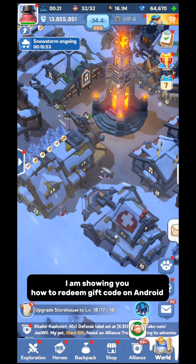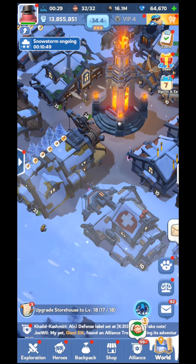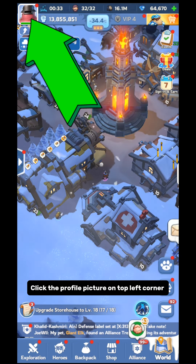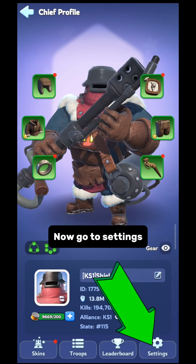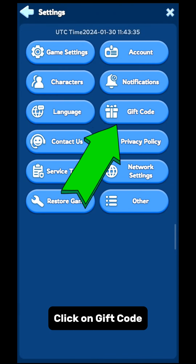I am showing you how to redeem a gift code on Android. If you don't know how to redeem a gift code, click the profile picture on the top left corner. Now go to settings and click on gift code.